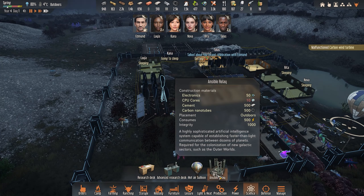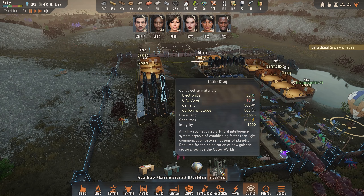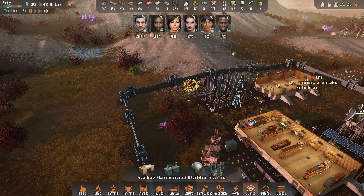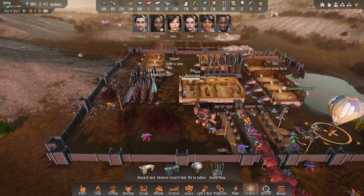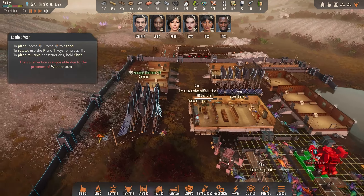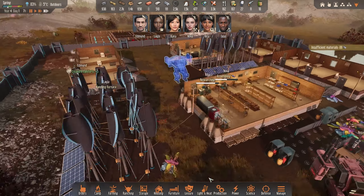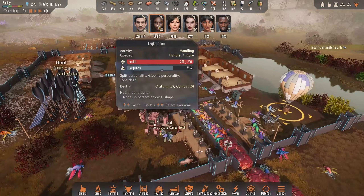Then the goal is to build this. As you can see we have the cement, we have the carbon nanotubes, we have the electronics. But the CPU cores are low and we need silicon and metal for that, so I think I want to build another of these first. Let's start doing that — where do we have all the materials? Let's place it here. Since we are producing plenty of metal, I hope we will have enough metal very soon.